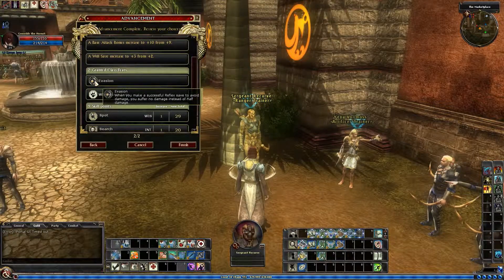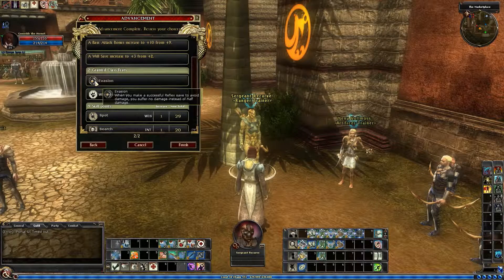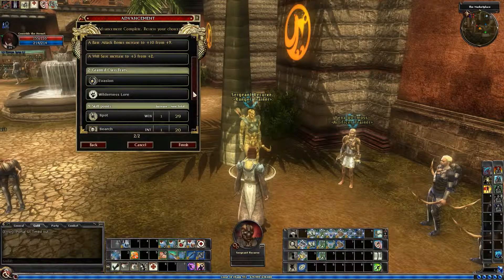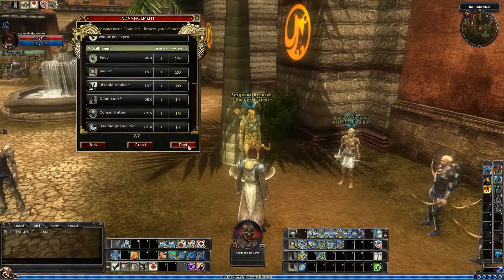We do get evasion. Rangers get that at level 9 for some reason — I thought it was level 11, I don't know why. So that's cool in the game. Shows all our goodies here and we finish.